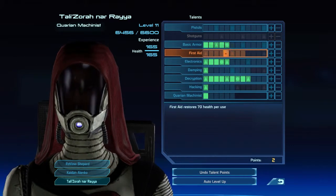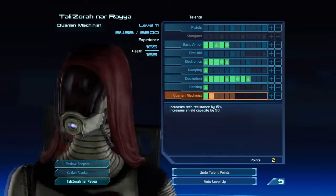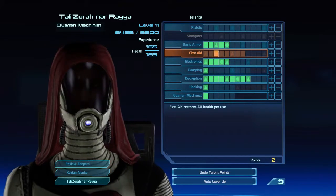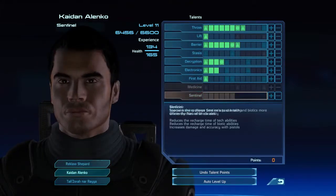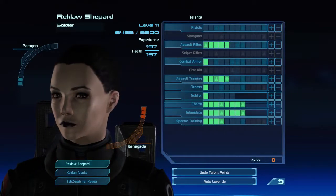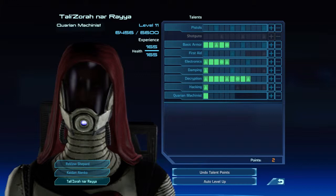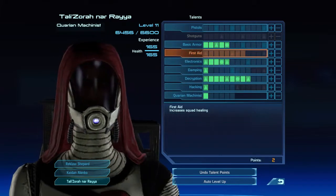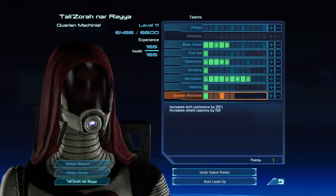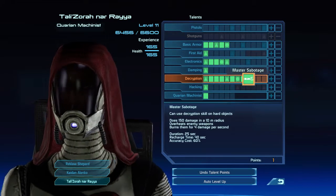I really don't know what First Aid actually does for your squad mates. It says at the bottom it restores 40 health for all wounded party members. But every party member can get First Aid, so if you just have one active party member with First Aid you're set. I'm not totally sure about that, so I'm going to give Tali a point in First Aid just to see if it does anything.